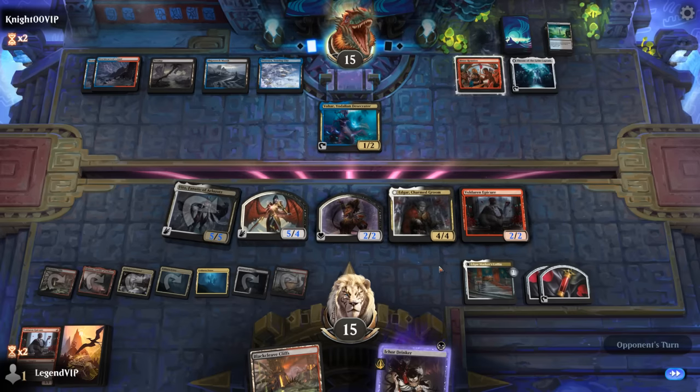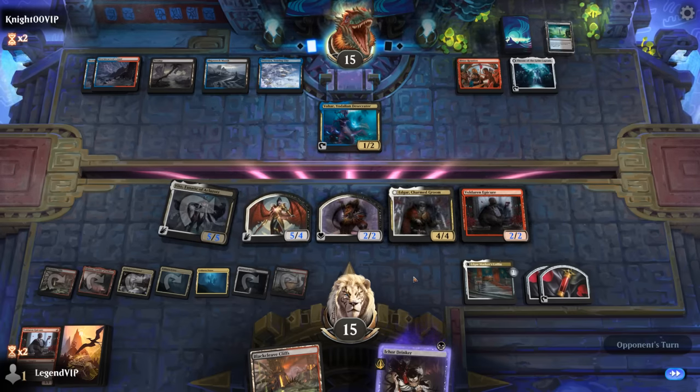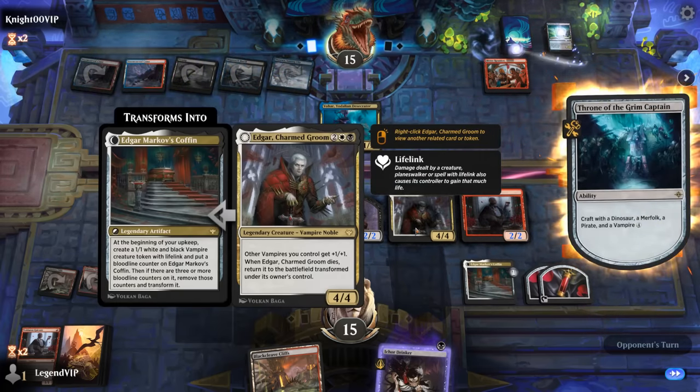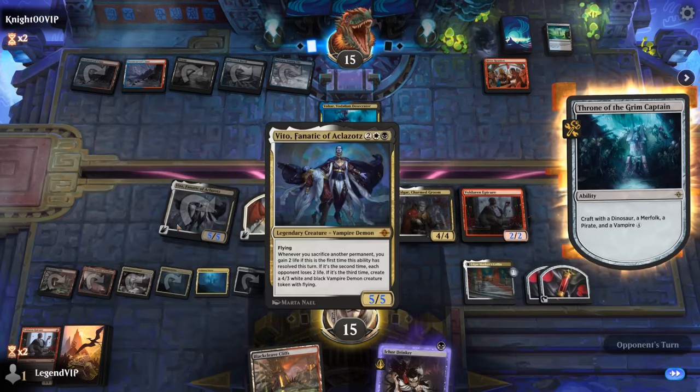We can sac one blood token, sacrifice another, drain for two — or make another blood token and next turn go for it. If we were to block with Edgar and it turns into the Coffin, we don't actually sacrifice to the legendary rule, so that doesn't enable Vito. The opponent has another Captain here with haste — very important.